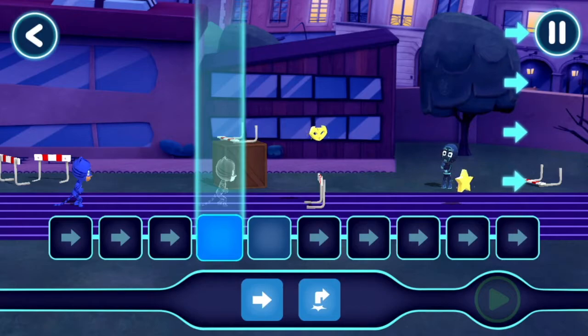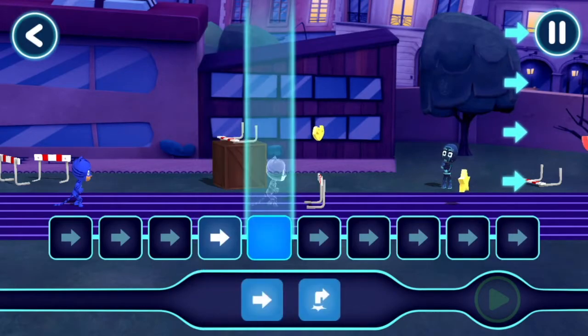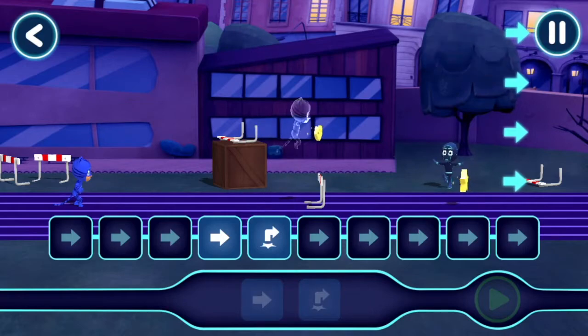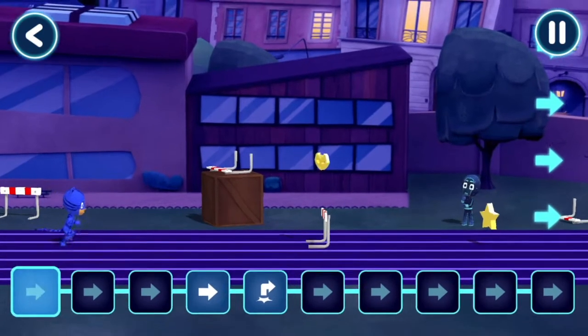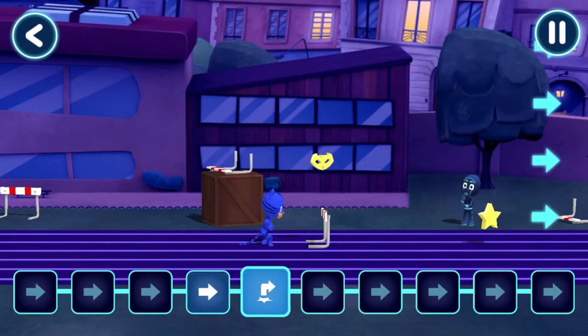Sometimes we will have to give our hero more than one command. Drag the command with your finger. That's not quite right. Good job! Tap this button when you want the hero to start moving. You guided Catboy through the level.